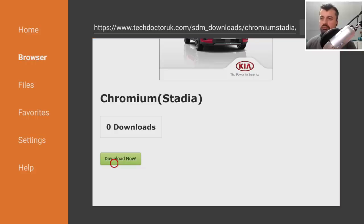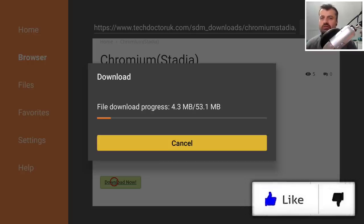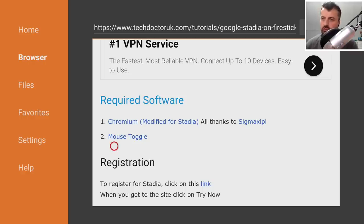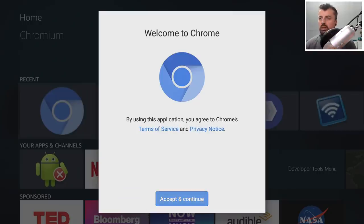Click the big green download button to download the specially modified browser directly onto your Fire Stick or Nvidia Shield. Once the download and install finishes, press the Home key and start up the specially modified Chromium browser. Press down on the remote, click Accept, leave light mode on, and press Next.